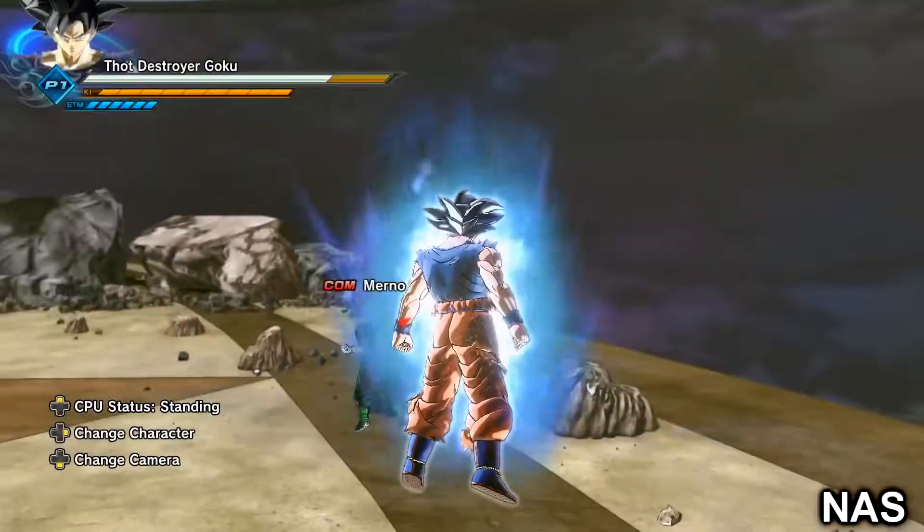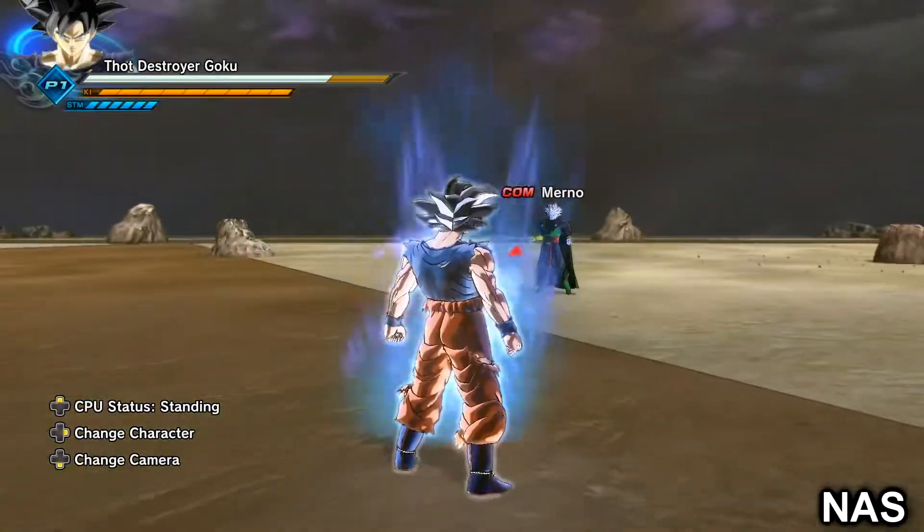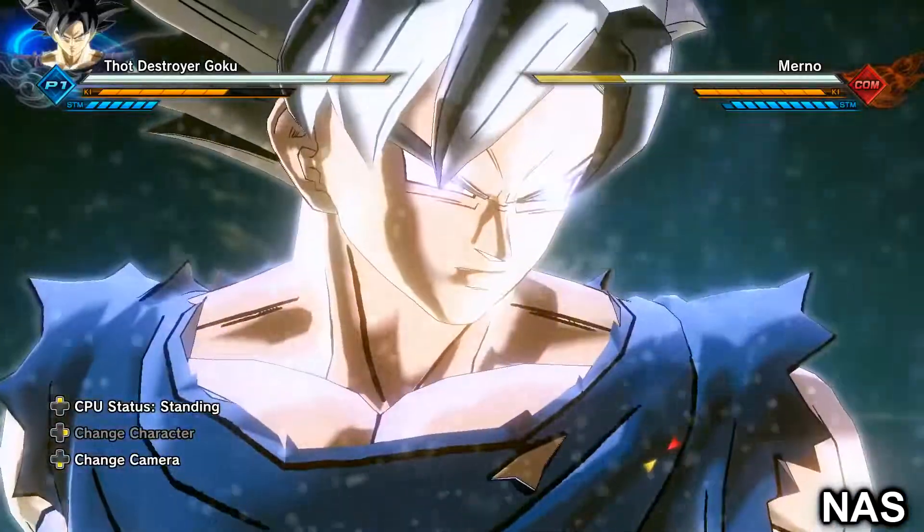Surging Spirit is the power-up move. Then we've got Skyline Kamehameha — there are some bugs when I do it but let's go ahead and check it out.